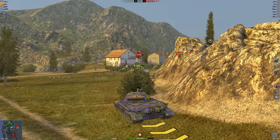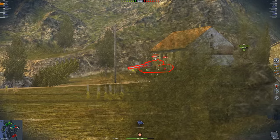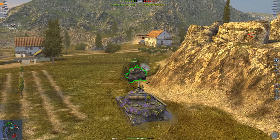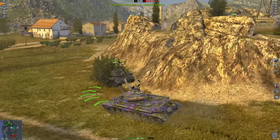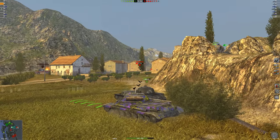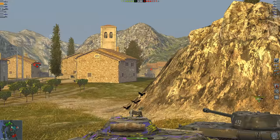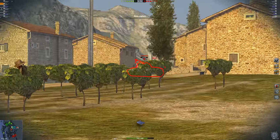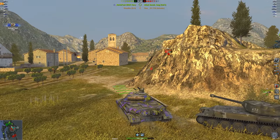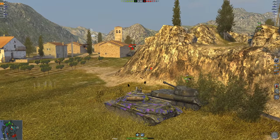Knocking down a tree actually gives us some camo — we're not detected by the T34, so we get a nice shell into his side for a max roll of 500 damage, taking out the T34. That brings us to 1,500 damage already. I then push up and it turns out it's not an Object 252 around the corner but an AMX 5100, who will be ready to hit in just a couple of seconds.